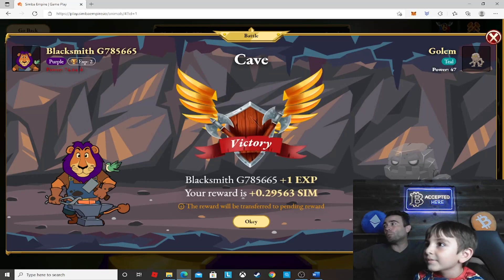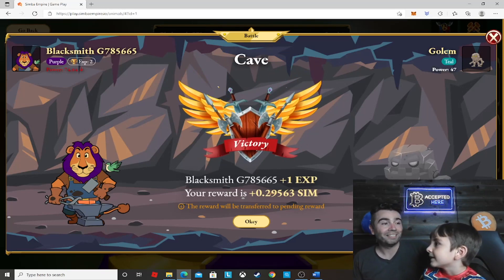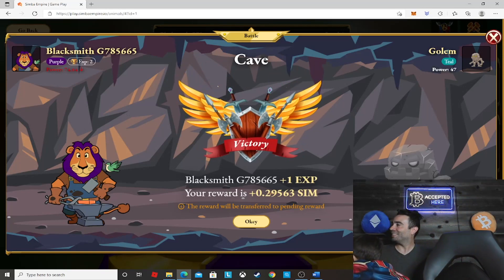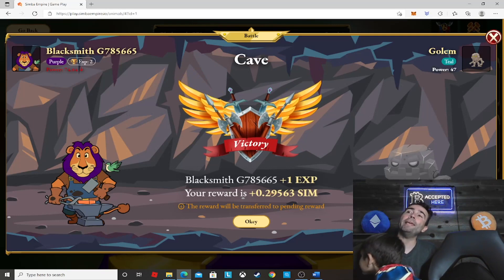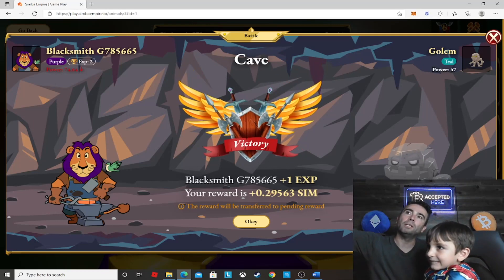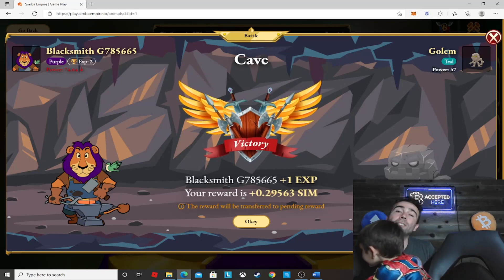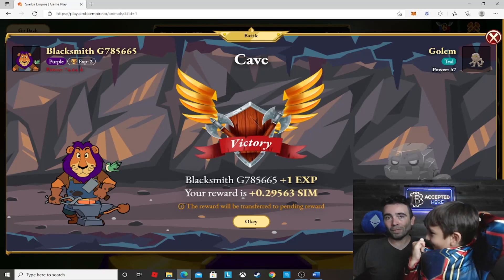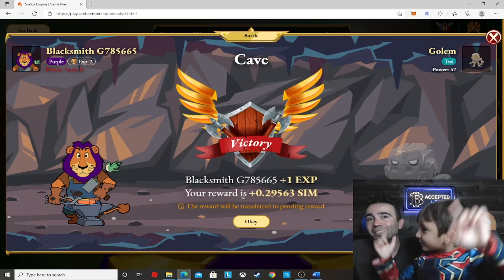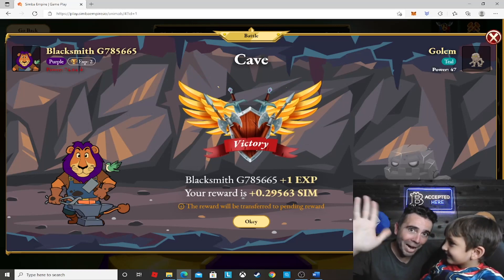We won 12 cents today guys — in about 14 minutes. Not bad. It's a little lower than minimum wage, but money is money and we had fun! Here's the thing: you can win more money if you pick a higher level character. If you put more money up front, you'll get more money as you play the game. Plus you can merge characters and make stronger characters. You can only play 5 battles a day and then wait 24 hours. This is Simba Empire — I hope you've enjoyed the video. Goodbye guys! Like, subscribe, bell button — peace out, till next time!